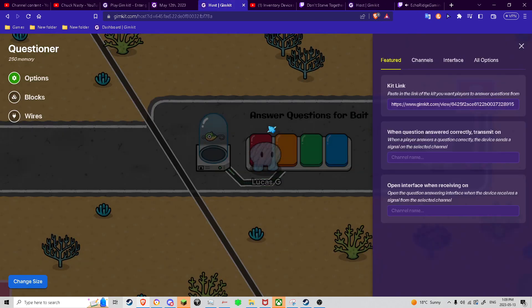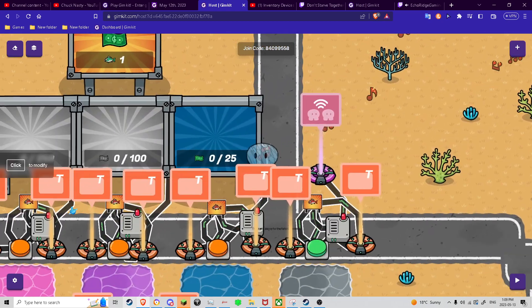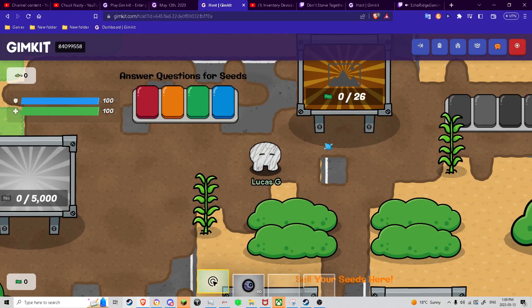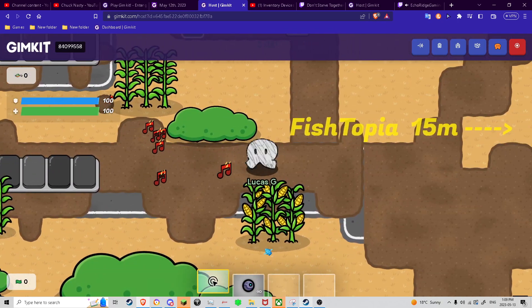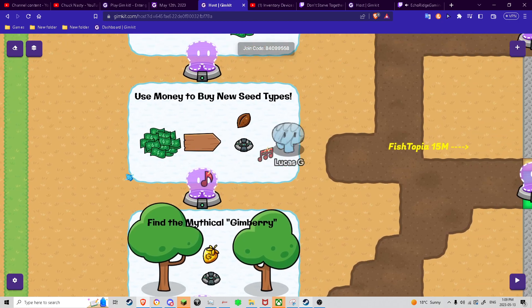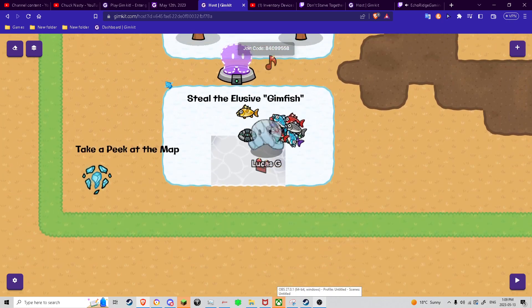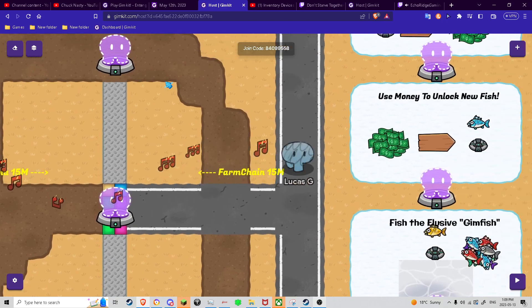So if we go to here, you can see that here is my other map that was played in Game Night — like yesterday on Friday. We're recording my last video. You can see that I spawn in the map, but if I end the game you'll see that I spawn up here instead. We're here and you can see that I have a tutorial — one for the farm chain side and then over on the Fishtopia side.